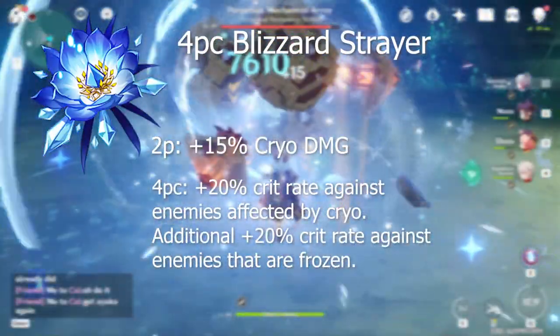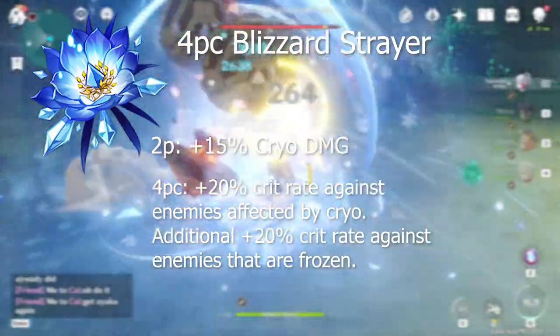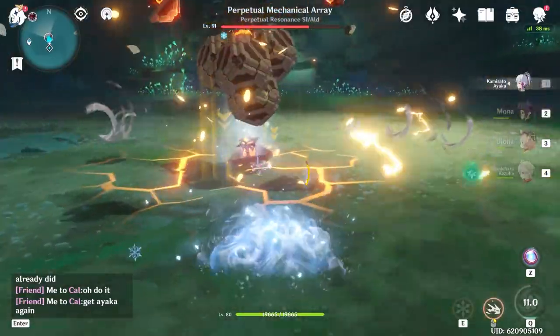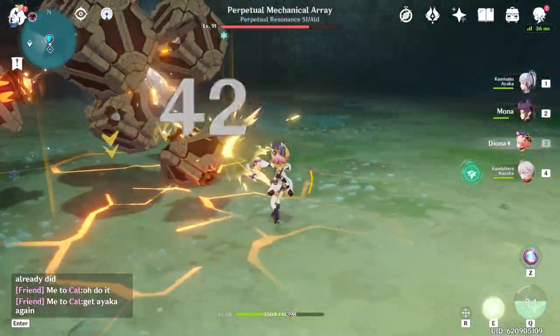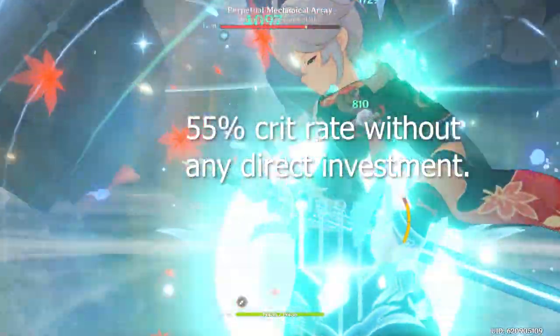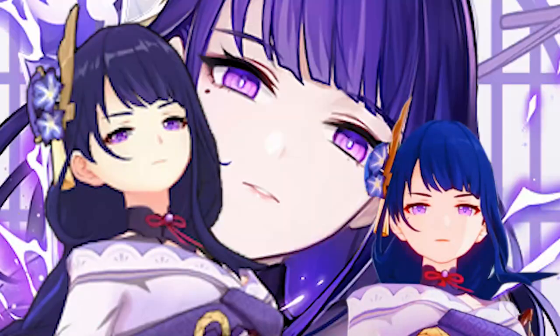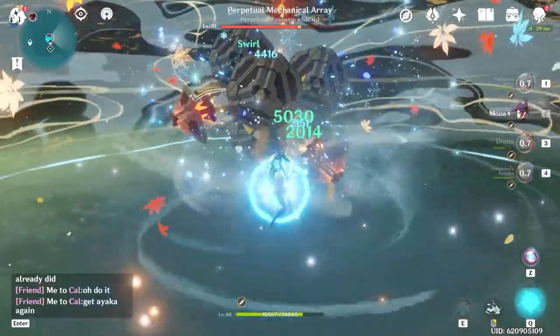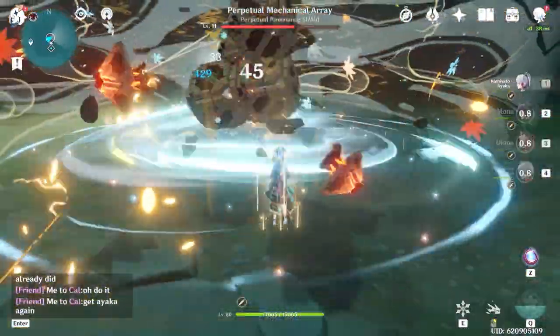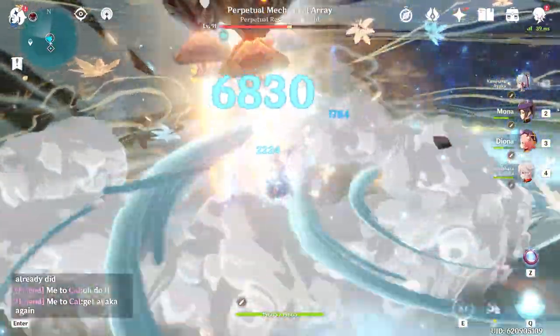With the four-piece passive, you gain 20% crit rate against enemies affected by cryo, and an additional 20% crit rate against enemies that are completely frozen. This plus cryo resonance means that if you attack a frozen enemy, your crit rate is at the absolute least 55%, which is more than enough to deal a ton of damage. Without having to build into crit rate, you can completely focus your substats and main stats on building atop Ayaka's already insanely high base crit damage.